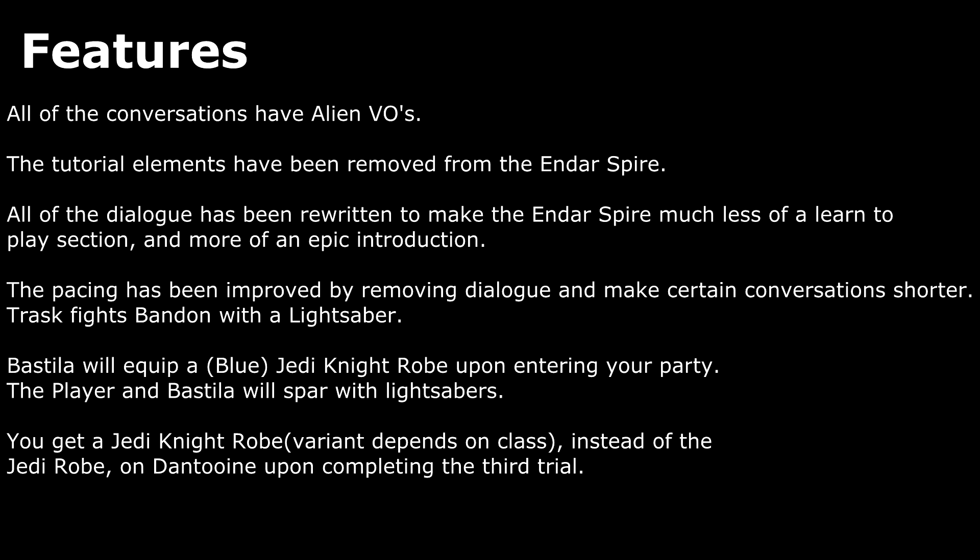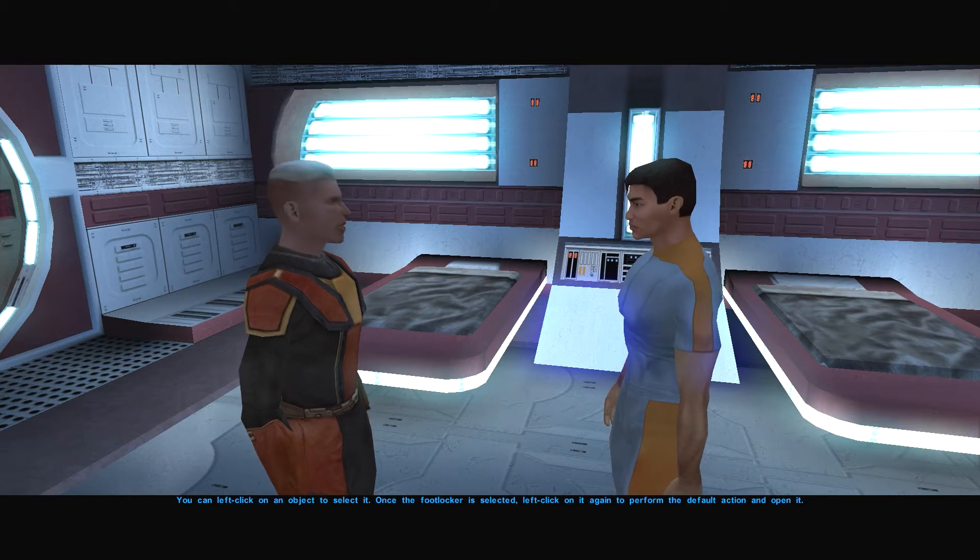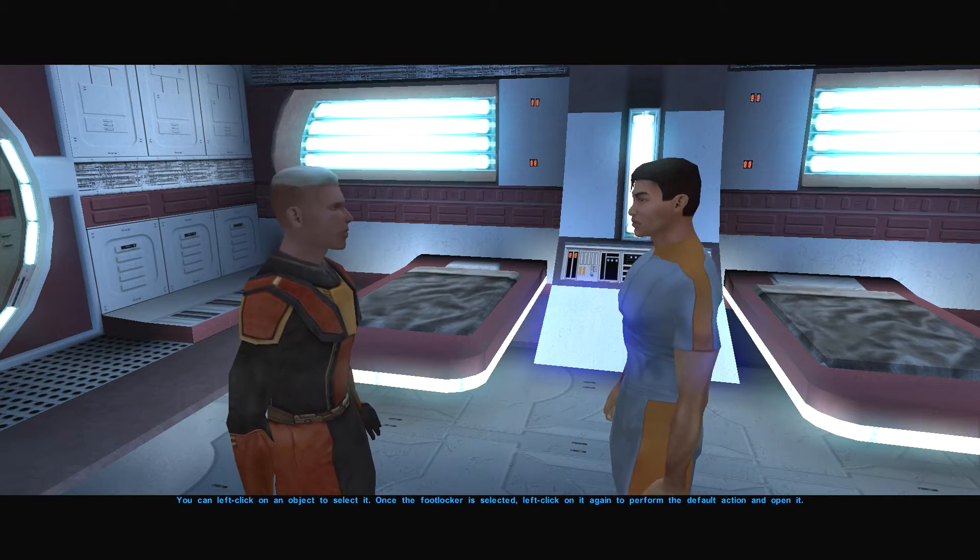KOTOR 2 gets so many points for having an excellent, skippable prologue that still fits into the game. I usually use a mod called Super Skip Terrace — you can find a video on my channel, though it's rather out of date — that shows you how to skip the Endar Spire. That's what I use it for, though it doesn't work properly to skip Taris anymore.